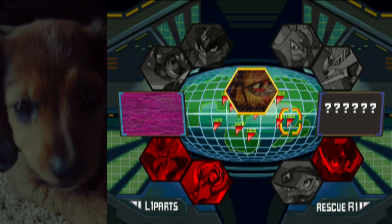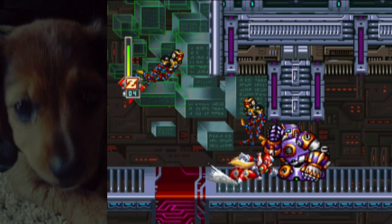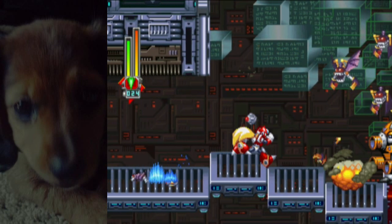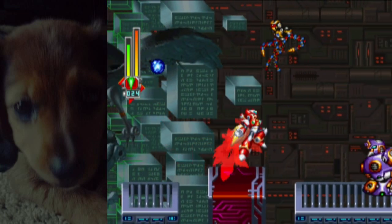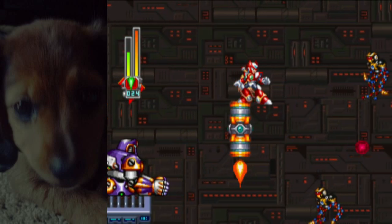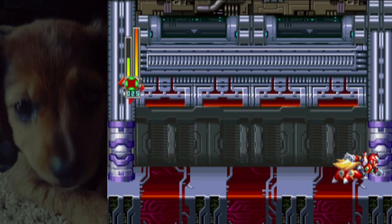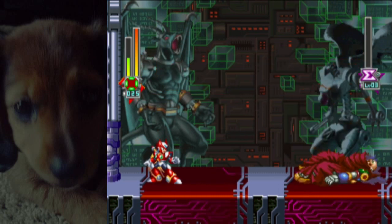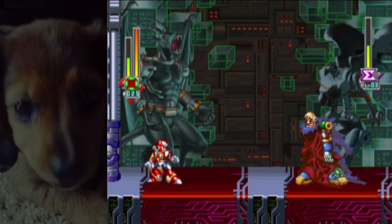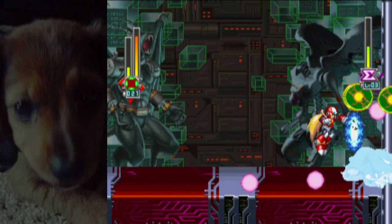You can get it on the Gate fight — at the fight with Gate, you can get invincibility. You can also get it on Final Sigma. The way you do it on Sigma is pretty much the same as Metal Shark Player, Ground Scaravich, and Commander Yammark: it's just a block and you break it. Except in this case it's not really a block — it's more of a cylindrical-ish platform.